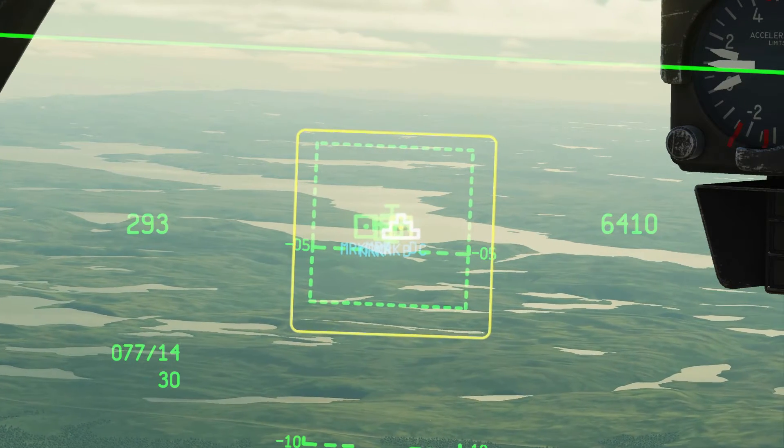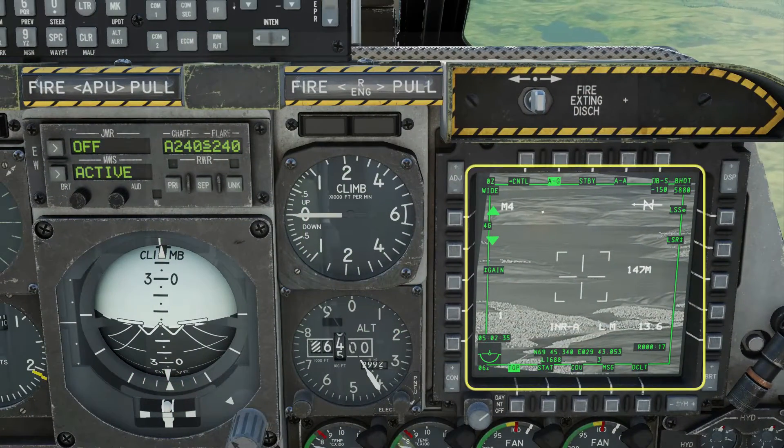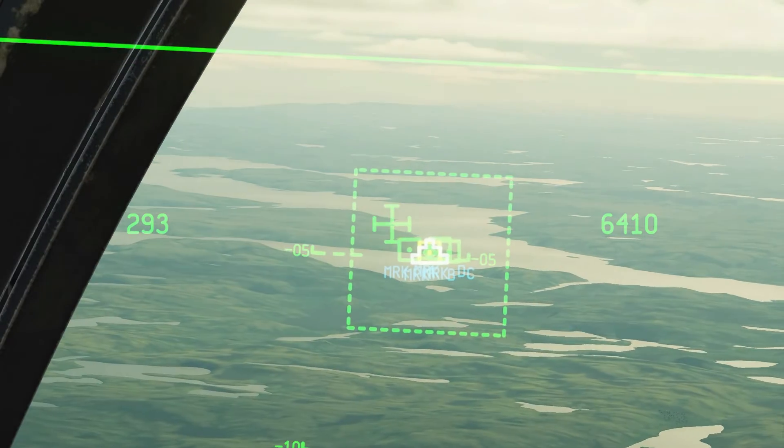Note that the TGP pointing doesn't follow however. Press and hold China hat forward once more to slave all sensors to the SPEE. Now your TGP will follow as you choose your mark point using the UFC rocker switch.